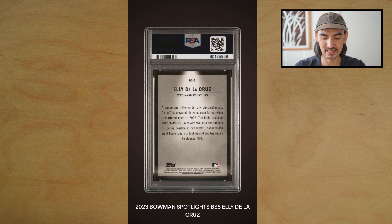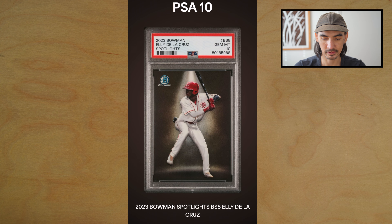Now we have an Ellie de la Cruz — this is his Bowman Spotlights insert — bam, got the PSA 10! It's a cool looking card.